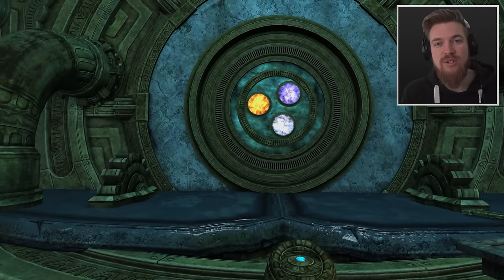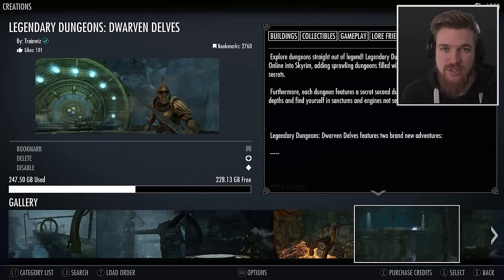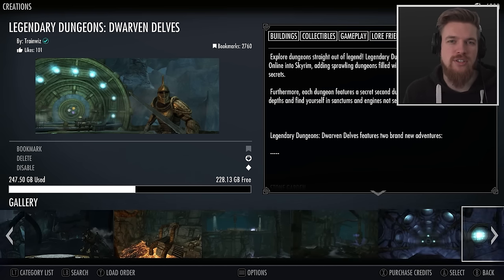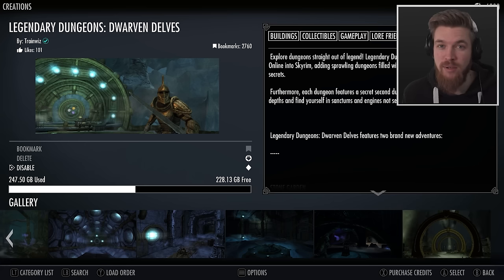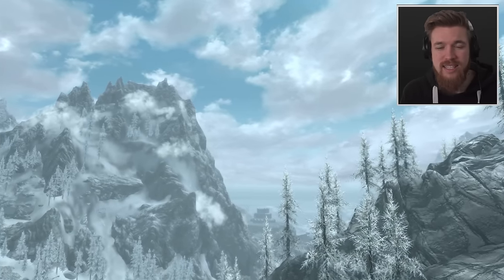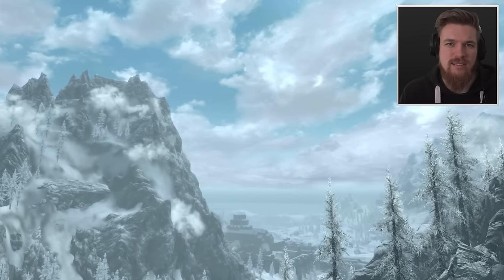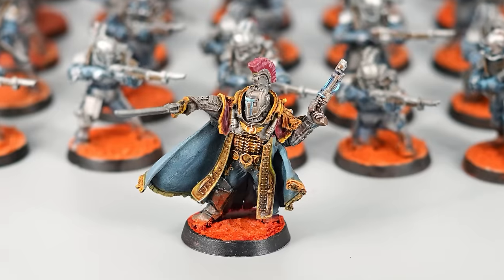Before you can access it, you'll need to grab the legendary Dwarven dungeon creation for 400 credits. It comes with two dungeons: the Stone Garden, which I've already covered in another video linked below, and the Frost Vault, which we're about to venture into today. That works out at $2 per dungeon. Is it worth your money though? We're going to check it out today so you can make up your mind yourself.